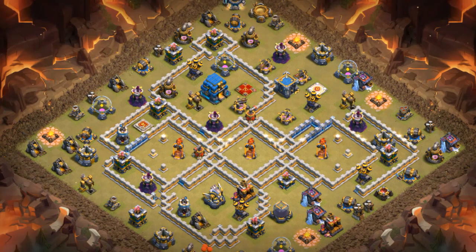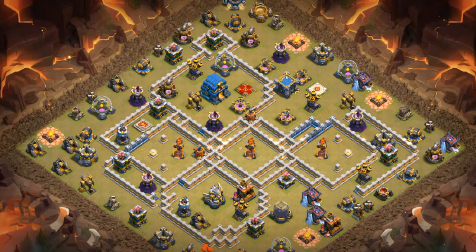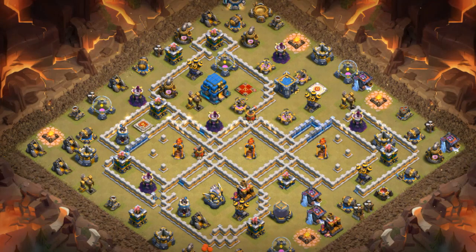Now let's talk about how the base did in the actual war and how YOLO mod overall did. At the end I'll share the lesson we should learn from this kind of strange base. This base was tripled in friendly challenges by a deep Queen Charge followed by Lalo — a Queen Charge into the core and then Lalo — and Zap Dragons. The Queen Charge was really hard because of all the DPS, so sometimes the Queen walked around, was forced to use many Rages or the ability, or died. The Zap Dragons plan was the easiest to triple the base, but Ains didn't use it a lot so I wasn't too worried.